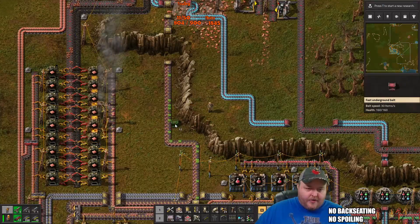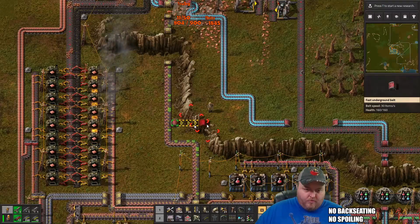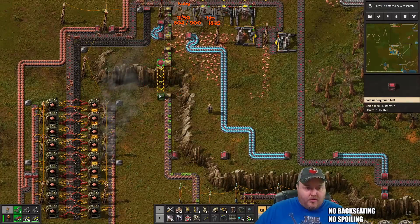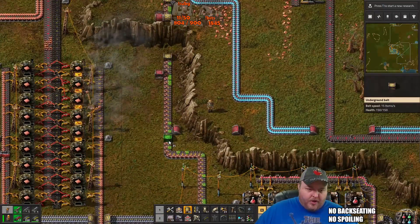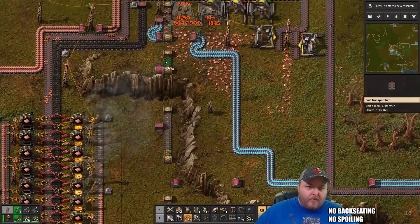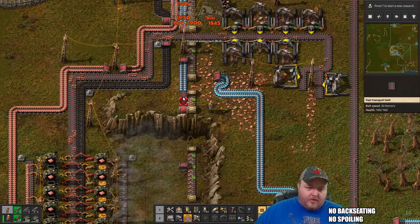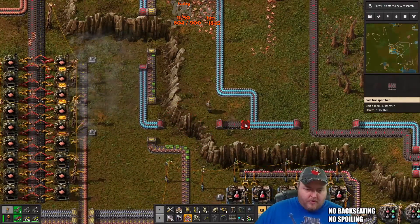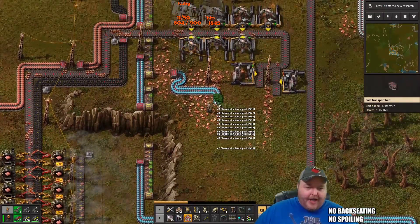I can do that though. And then from here I can go to there, and then this one can run like that. That'll allow me to bypass all this copper and just go straight down. And now I've got the copper back.